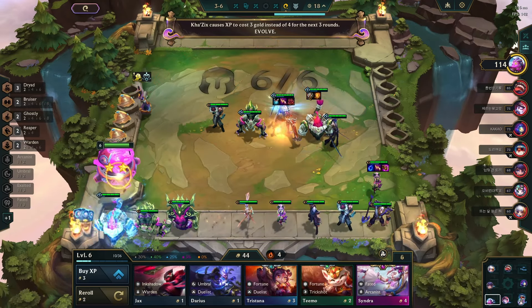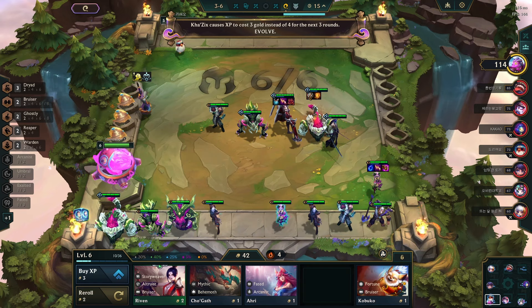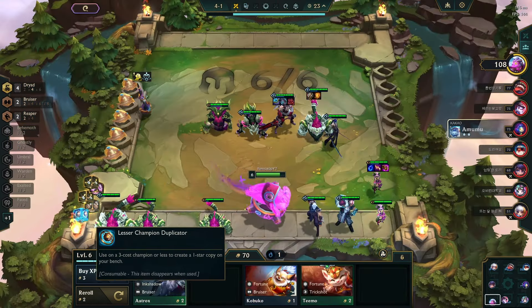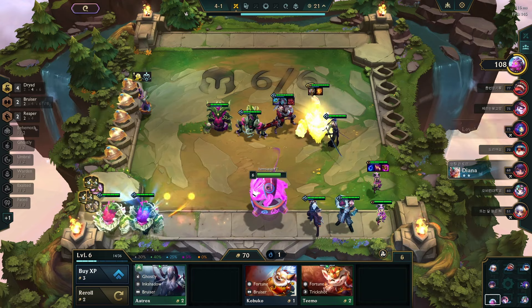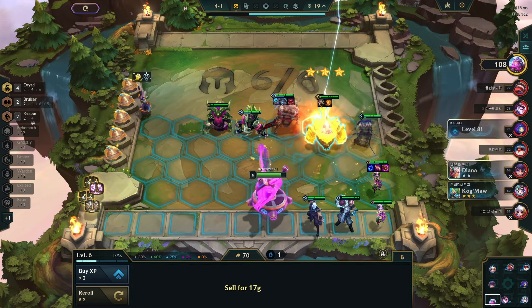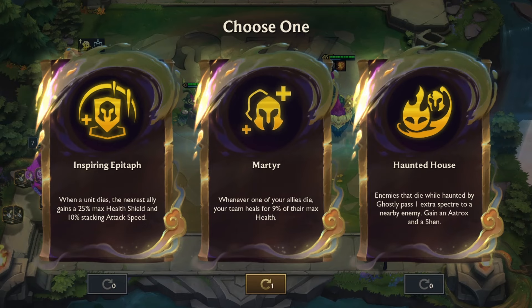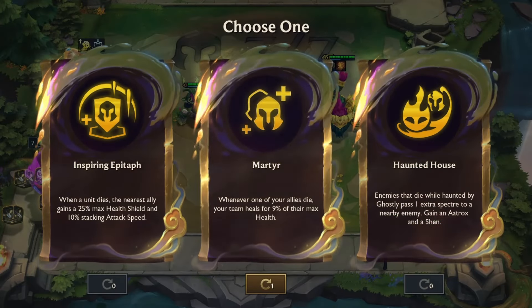Then, being at level 6 and stacking 40 gold, I re-rolled for more copies of my units. But I lost my streak in a close encounter. By the 4-1 round, using a lesser champion duplicator, I maxed out my Gnar, then I moved to level 7. My Gnar was dealing 10k damage with just 2 items. For the third augment, I picked the Martyr.